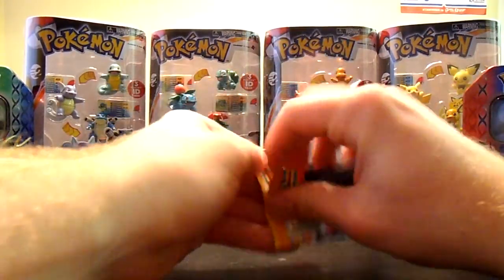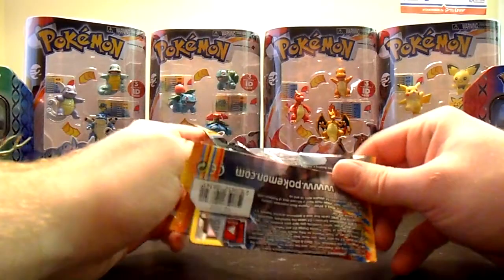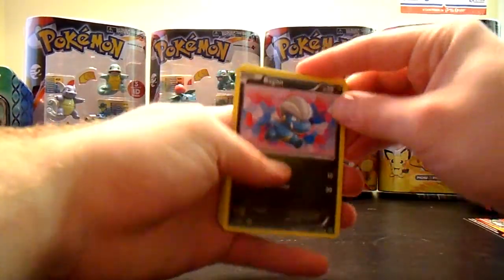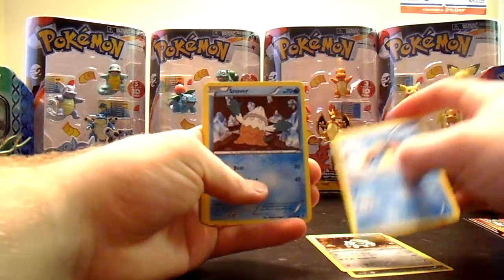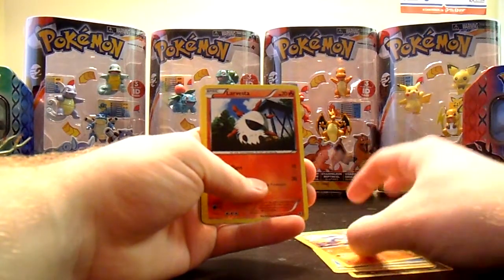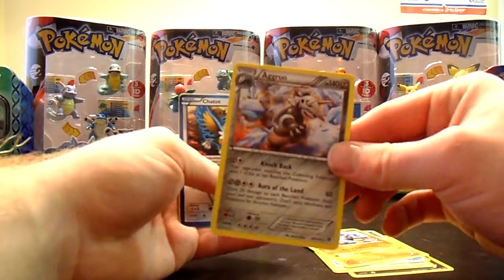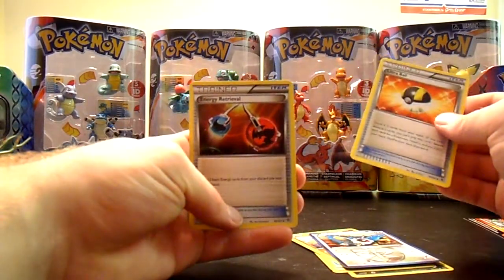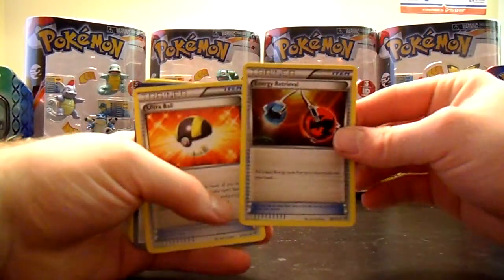Let's go Plasma Blast first. We've got Bagon, Aron, Lapras, Snover, Sawk, Larvesta Reverse, and an Aggron Regular Rare. Also Chatot, Ultra Ball, and Energy Retrieval. If anybody wants trainers, just message me.